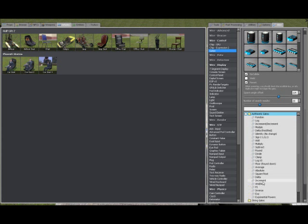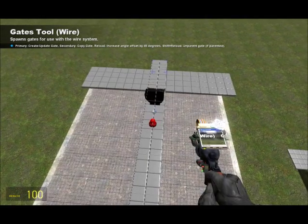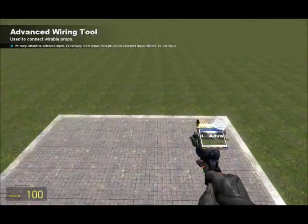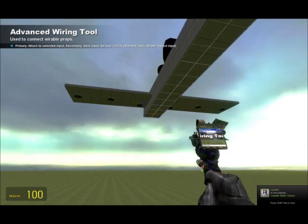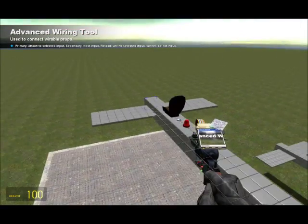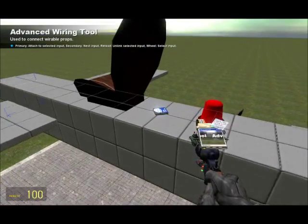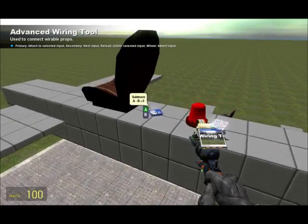You go into arithmetic. Seeing as subtract may not show up at the bottom, click string gates and it will appear. Choose a chip you want and just place it in between these two. Now the thing is, with wire thrusters, it only goes one way if you wire straight to the advanced controller. If you press that button and go one way, it outputs two values: the positive value and the negative value. So if A equals one, say you have your thruster at 50 force; if B equals one, force equals negative 50. And that's your pull and push.